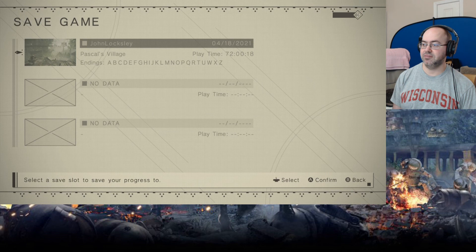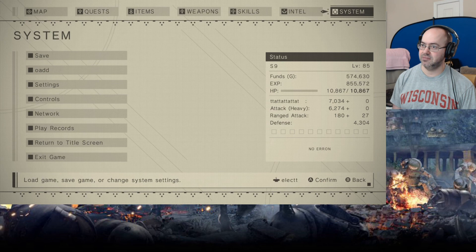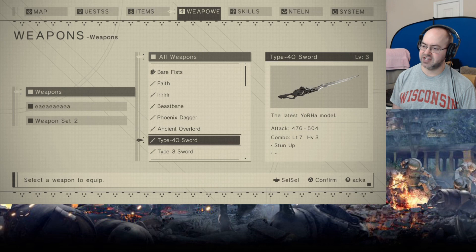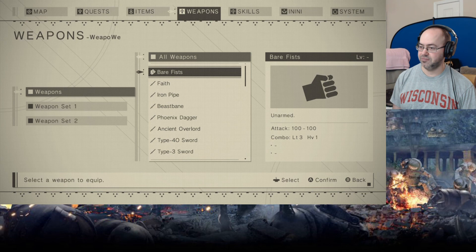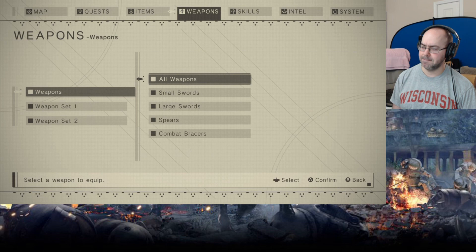That is it for today. Thank you guys so much for your time and attention, I really do appreciate it. Do we want to check the weapon? 97% — so one more weapon to find. That might be it. Let's count — I have 38. Unless you count bare fists. I don't have the other one, there's one more.